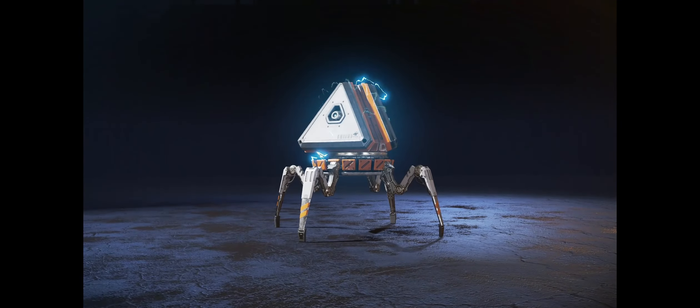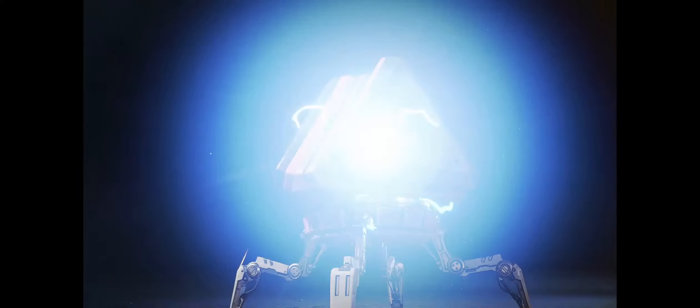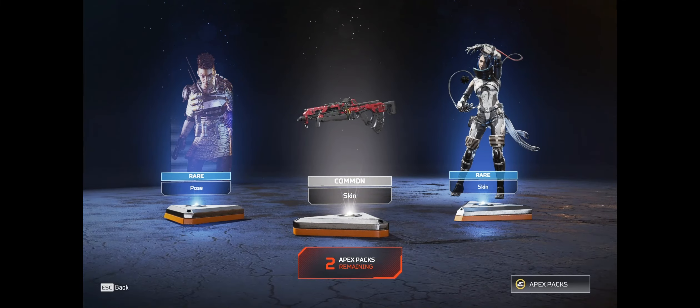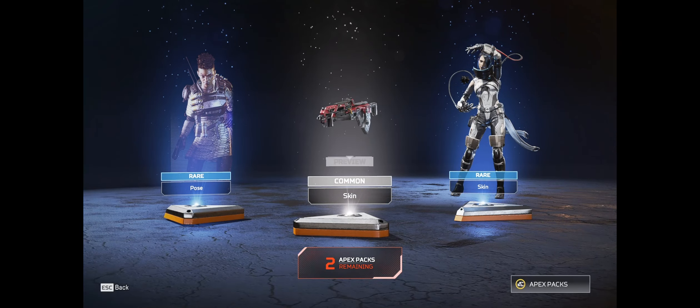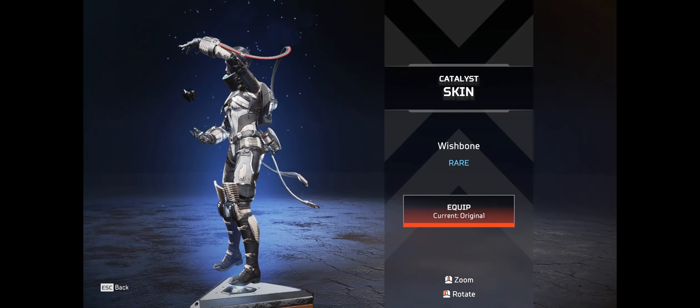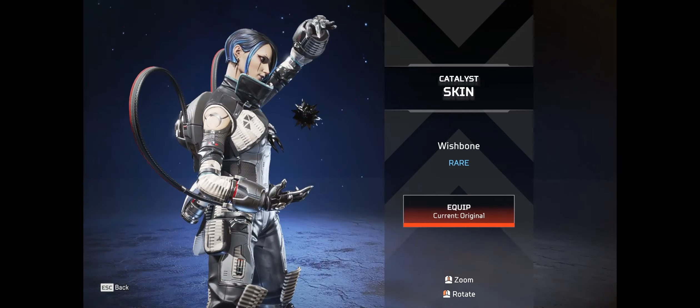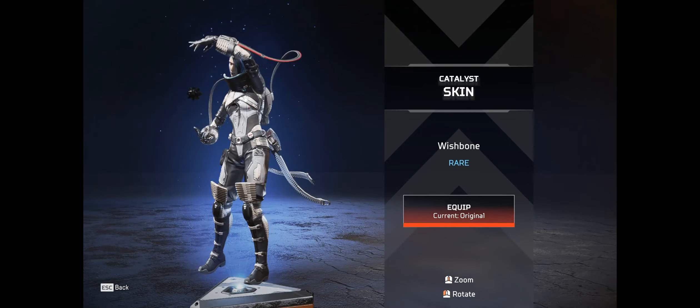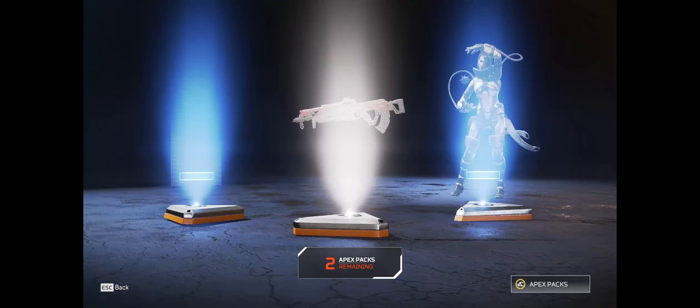Part three - give me something good. Two rares and one common. We got a Catalyst skin called 'Wishbone' - looks nice. It reminds me of space, like the moon. And then a flatline skin.